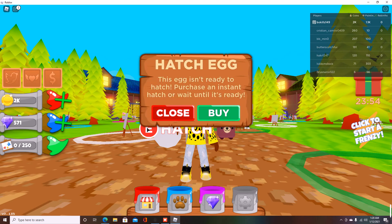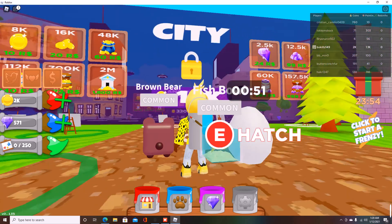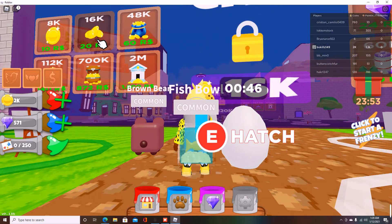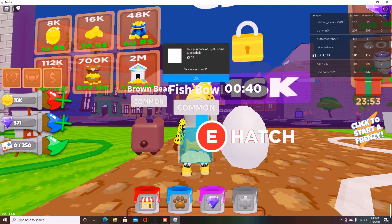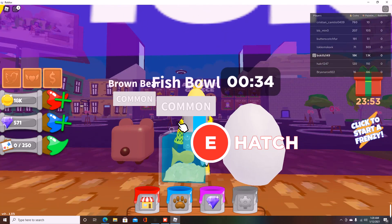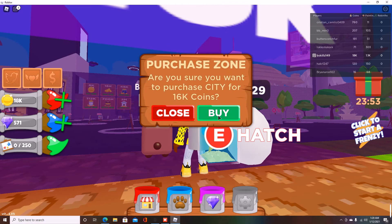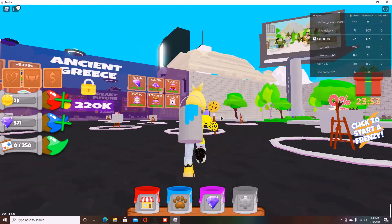You can press E if you want to hatch it automatically, but you're going to have to pay Robux for that — I'm not going to waste Robux on this because I know it's not going to be worth it. What I am going to spend Robux on is probably this city area. We can do 16k coins for 20 Robux right there. Let's go into this area and hopefully there are better pets and better amounts of money here.